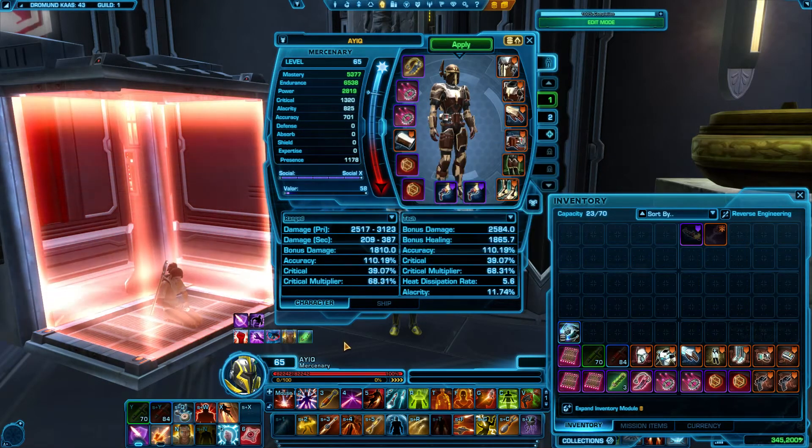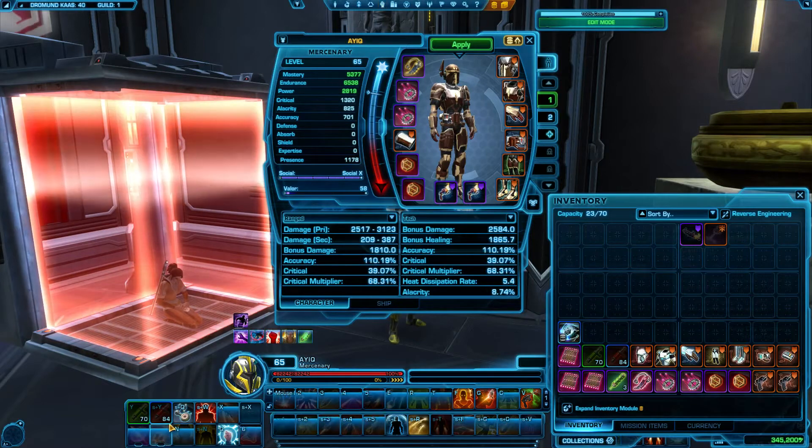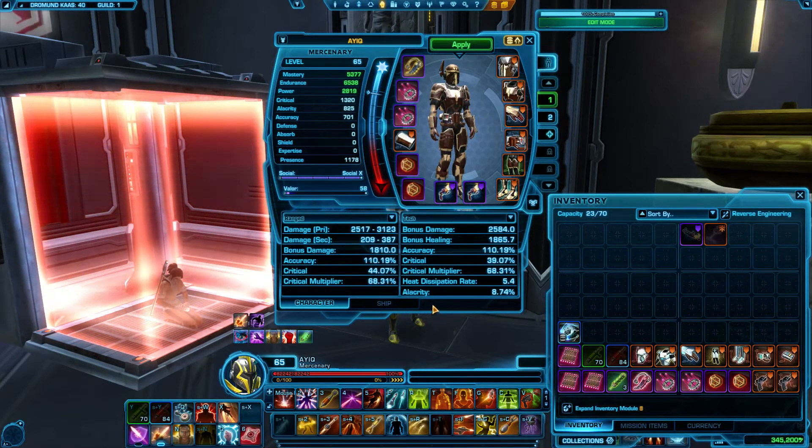One other key thing I want to go over is that Innovative Ordnance and Assault Specialists will have a different looking stat sheet than Arsenal and Gunnery. You'll note here that the critical chance for ranged will go up by 5% in IO/AS, while the Alacrity will drop by 3% for IO/AS, as you'll note now when I change stances.